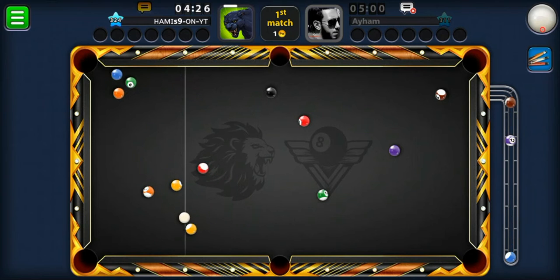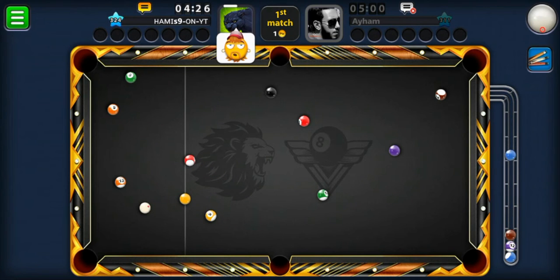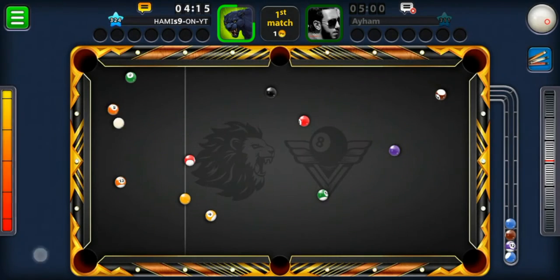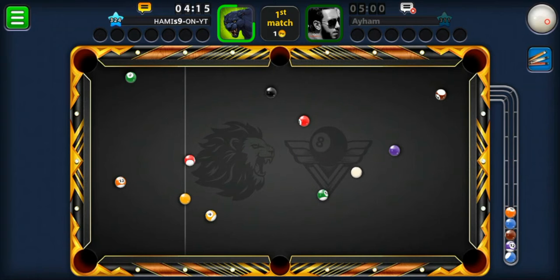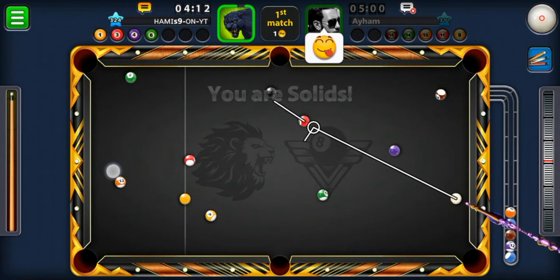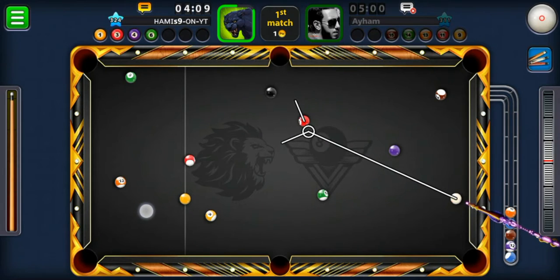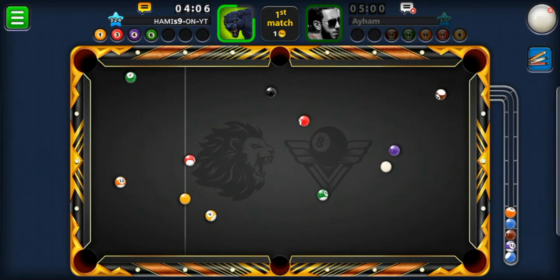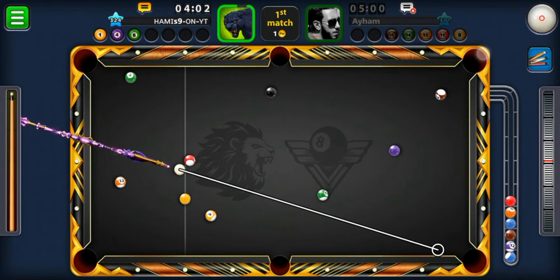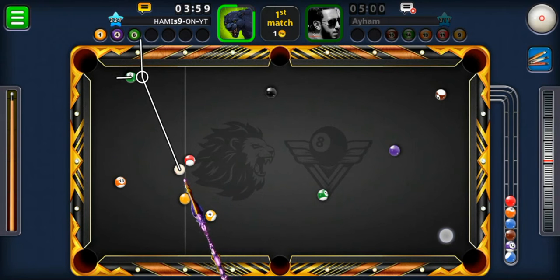Okay, three balls on the break — four balls! Wow. Now I should make position to go for the yellow ball after this. Pretty nice break, but I messed up the shot. I can still go for the red ball and try to make position for the yellow ball — adding top right spin. I messed up again. Let's try to go for the green ball.